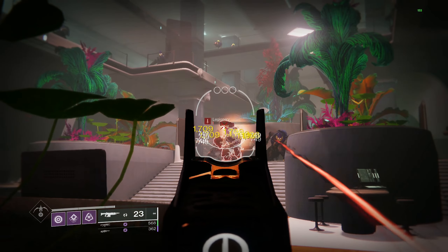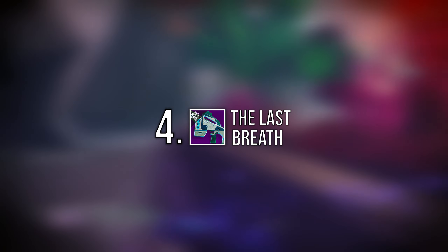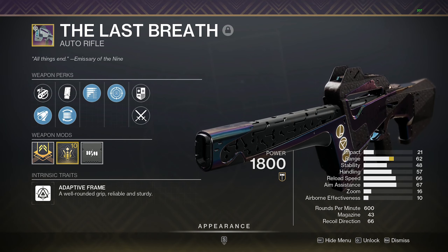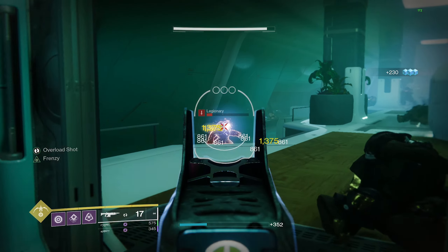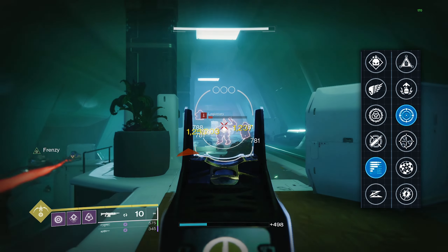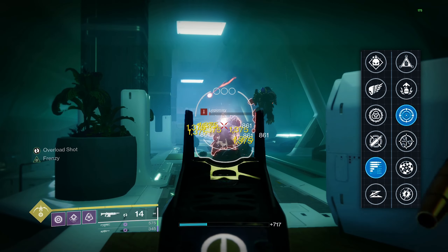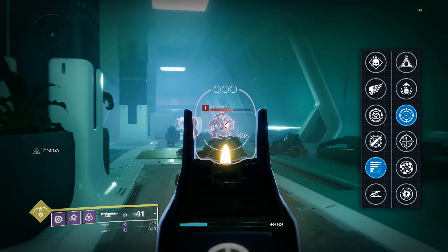Moving on to our next weapon and one of the most uniquely designed weapons in the game — I'm talking about the Trials of the Nine auto rifle, The Last Breath. This weapon is an adaptive frame 600 round per minute kinetic auto rifle that sports a base mag size of 43 and can be obtained by completing the Prophecy dungeon. Its perk options are what really separate it from the pack. Perks like Subsistence — which lets you defeat targets to partially reload the magazine from reserves — and Frenzy, which increases damage, handling, and reload after being in combat for an extended time, really take this weapon to another level.